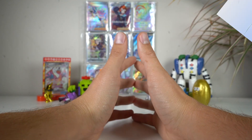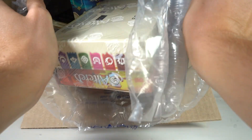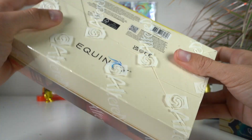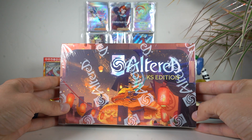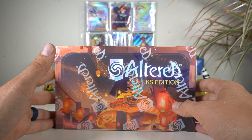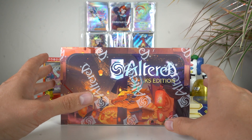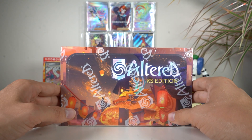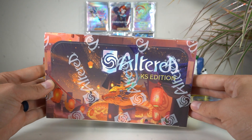Welcome back gamers! Today we are opening Altered, a new Kickstarter game made by Equinox. This is something I funded on Kickstarter about six or eight months ago. I remember seeing people posting about it on Twitter and thinking, hey, that looks like an interesting idea. When it blew up on Kickstarter I had to grab some. Altered raised $6.7 million on Kickstarter, which made it the most funded TCG ever on Kickstarter, which is pretty cool. There's been a lot of cool TCGs that have come through Kickstarter - to see this one do the best makes it a little bit special.